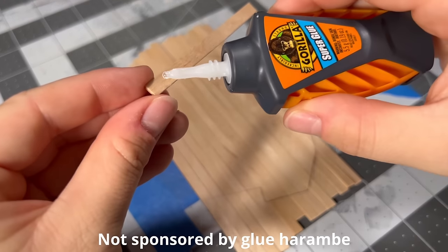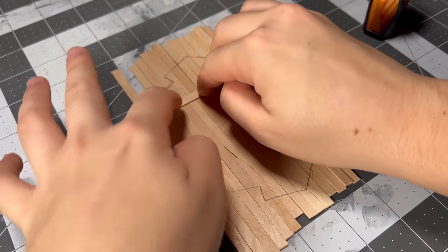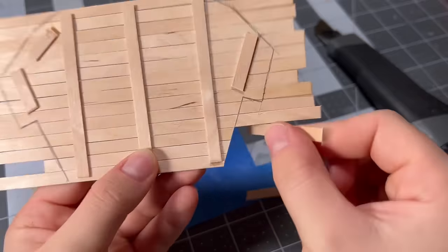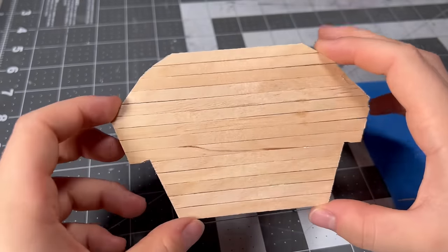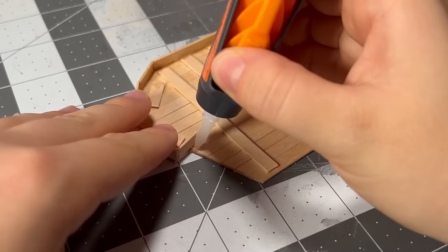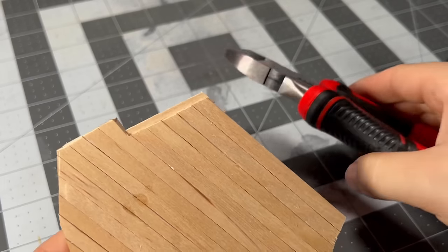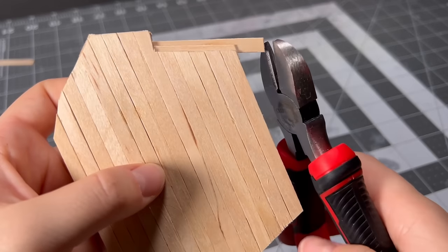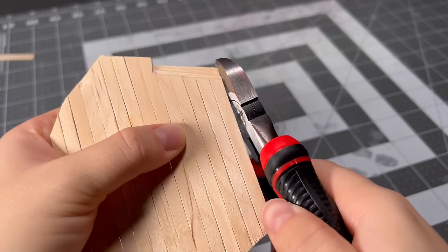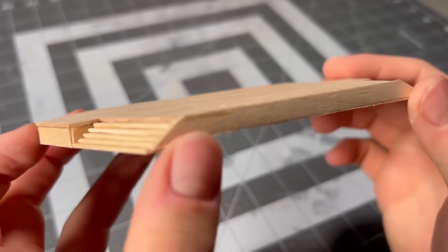When I finish tracing the pattern, I connect all of the stir sticks by gluing on more stir sticks perpendicular to the deck — this keeps all of them together when I snip off the excess. Eventually the deck is cut out into the proper shape and I start adding the rim around the bottom. Before I add it around the entire deck, I glue on the stairs first so it's easy to snip off the excess as I add each one.